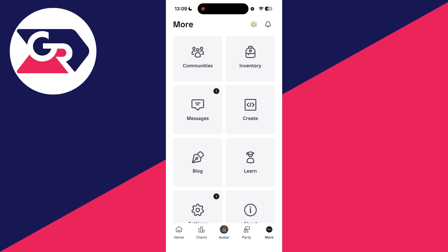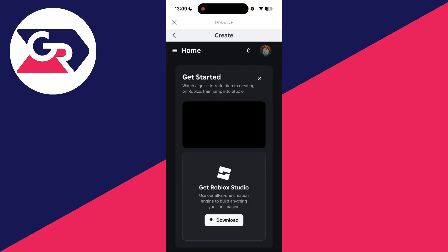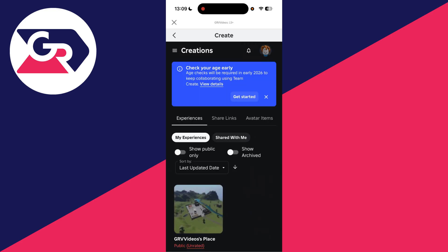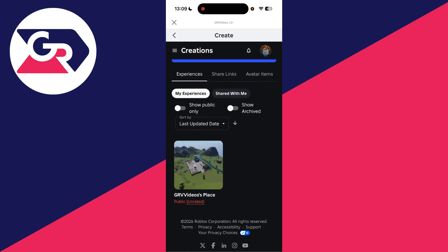Press Create and be patient. Then press the three lines in the top left and press Creations — that's the second option. By default, everyone will have a place here, so click on it under Experiences.